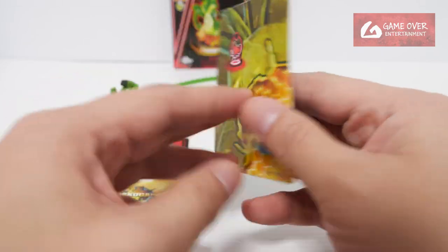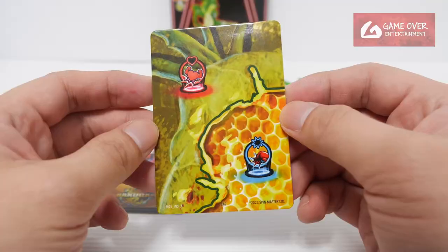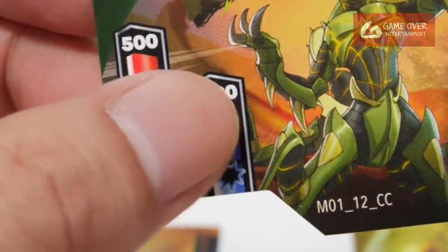First up, let's take a look at the gate card. It's a white colour, so it's a new version — M01 INSA. I think I have this before. The Bakugan card: we have green Mantid, M01 12cc, 500 to 11300.